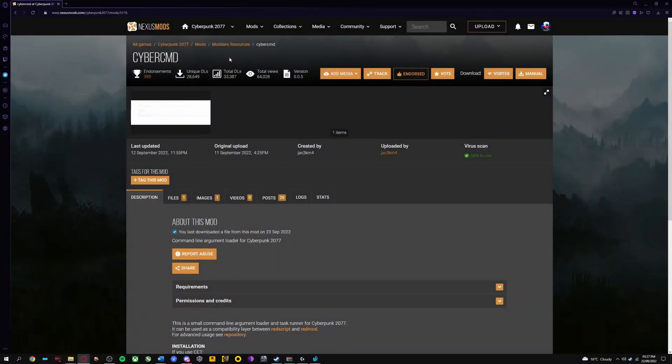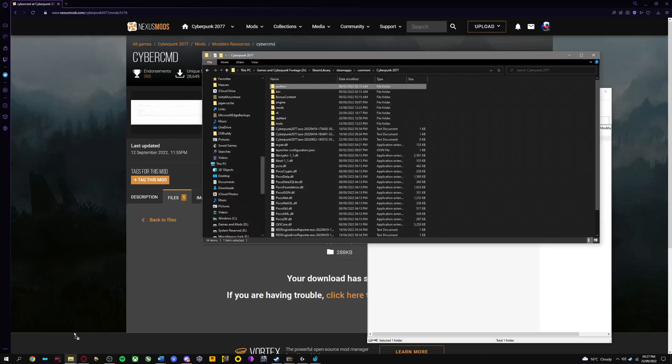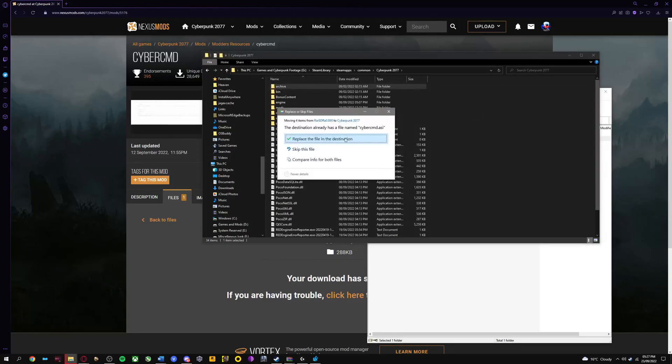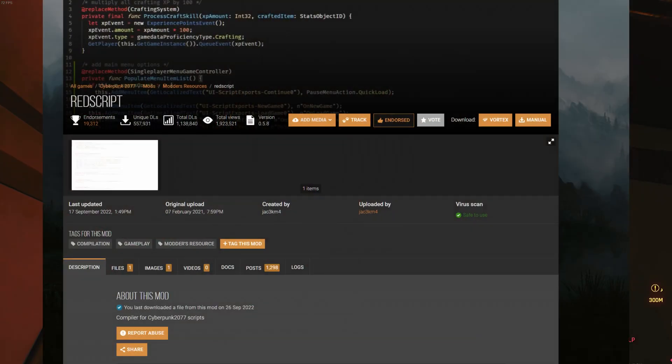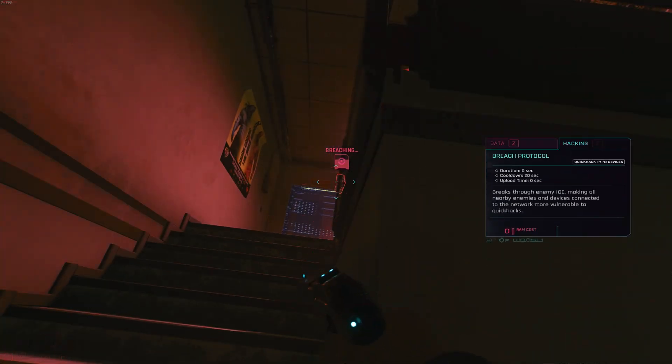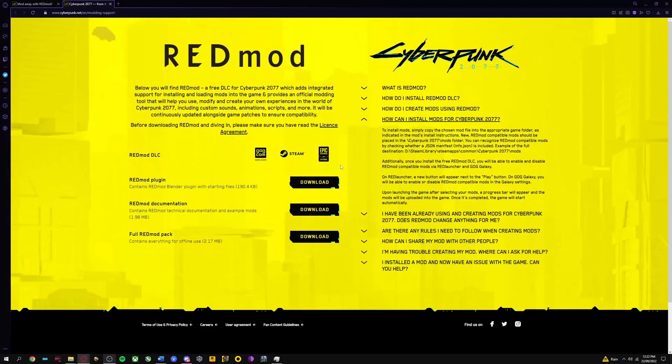First, you will need to download and install CyberCMD. To install CyberCMD, download the latest version from Nexus, open the WinRAR, and then drag and drop the bin folder to your main Cyberpunk directory. Additionally, you will need to have the latest version of Redscript. Once done, go to the official Cyberpunk modding tools website and select the icon of the platform you use.